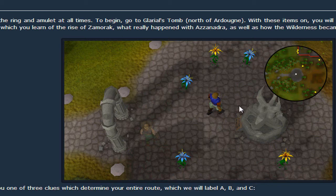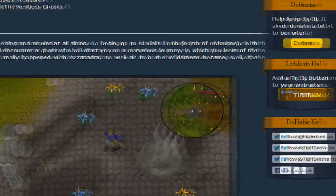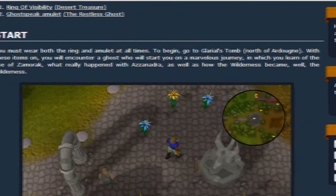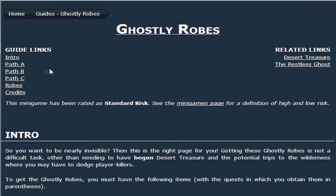Let me see if I can minimize this for y'all - get it more in the viewing area. There you go. You get invisibility and all this good stuff, and there's A, B, and C path.